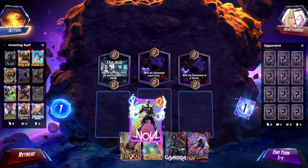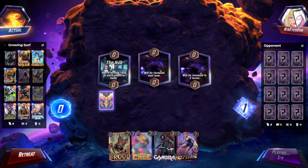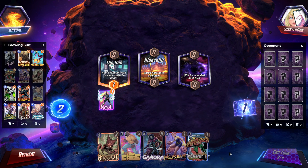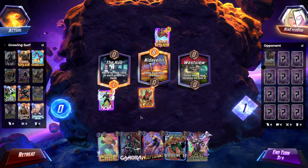Hello and welcome to another Marvel Snap deck highlight. Today we're looking at Silver Surfer. I just wanted to revisit Silver Surfer — it's a fun deck that I enjoy playing, so I just want to play it while we wait for the next card to come out, which I don't know what it is. I want to say it's the 3-3 that runs out of your hand, which in theory would be good in Surfer, but I'm not totally sure.